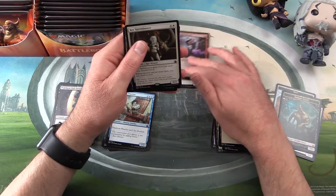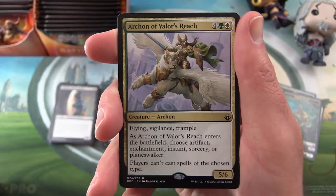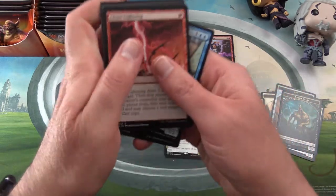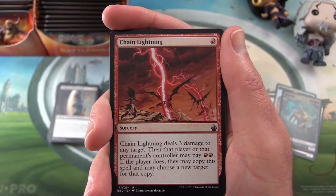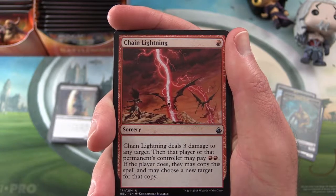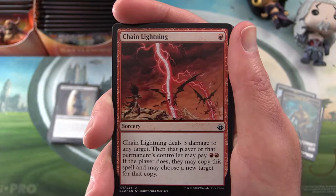Okay, so in the rare slot what about these foils — these are uncommons. I like this one — I think the Archon of Valor's Reach would be a fun EDH card. For the uncommons I could pick the foils or I could pick Chain Lightning. Why is Chain Lightning so good? It's a sorcery for a single mountain — it deals three damage to any target, then that player or that permanent's controller may pay two mountains. If they do, they may copy the spell and choose a new target for that copy.